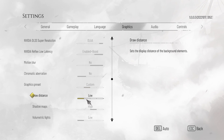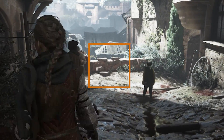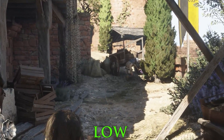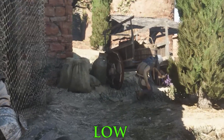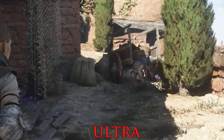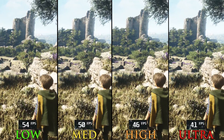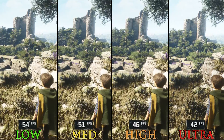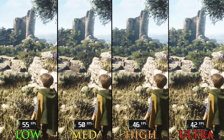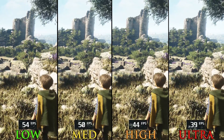Moving on to the most demanding setting in the game: Draw Distance, which controls the geometry quality and visibility of distant objects. Standing still it's a little hard to notice the difference between the four options, but during movement, low has a lot of pop-in. Pushing this setting further gives more stable objects, but comes with a big performance hit — going from low to medium drops FPS by 7%, to high around 14%, and to ultra a big 22%. Medium is the best option in my opinion, as it has a lot less pop-in compared to low without costing much.